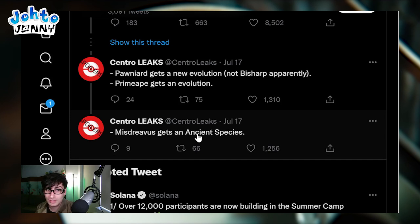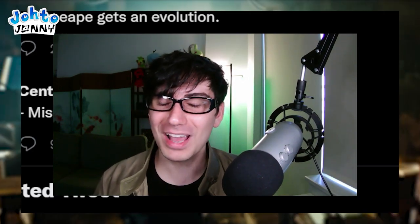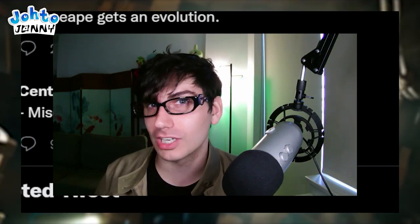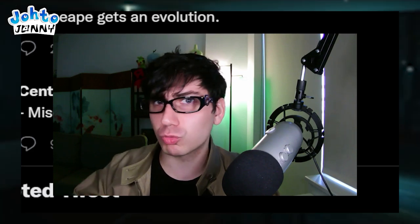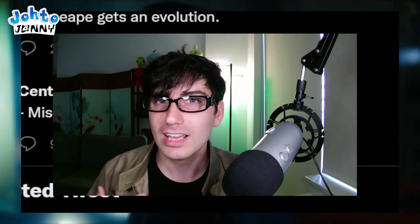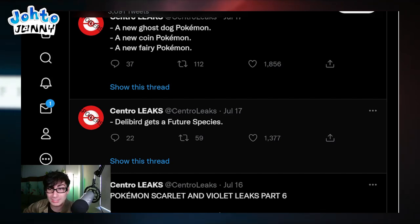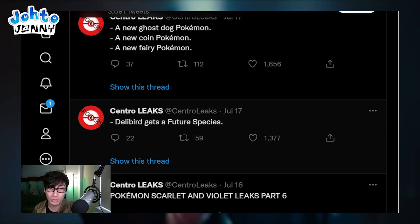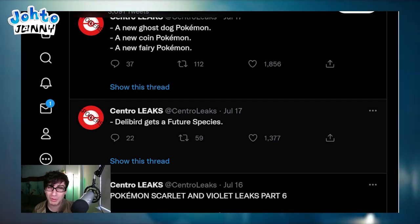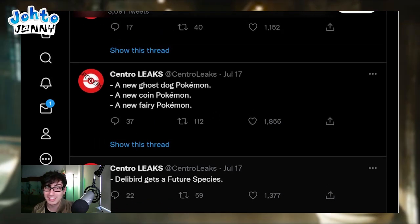Misdreavus gets an ancient species - I'm curious to see how they change Misdreavus's design. Misdreavus is a ghost, so how has its design changed over time? Maybe it'll have different jewels or look more old-fashioned. Delibird gets a future species, and Delibird is one of my favorite Pokemon of all time. Since it's not such a good Pokemon to battle with, I hope the future species not only looks as endearing as Delibird but is also better in combat.